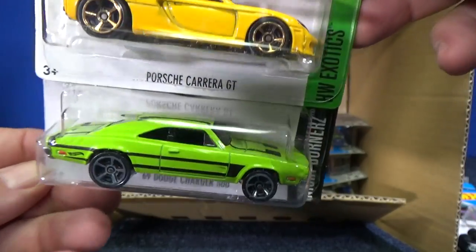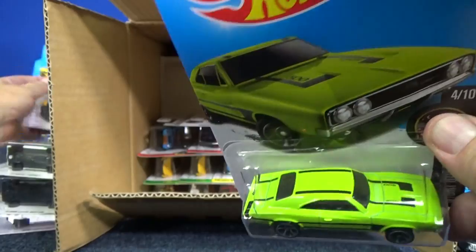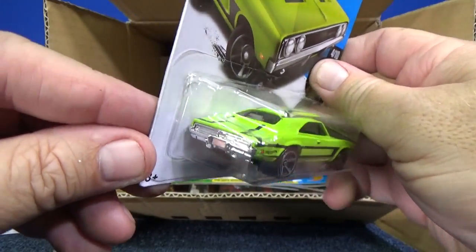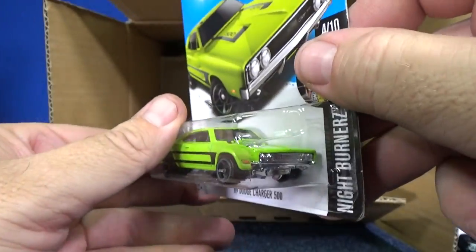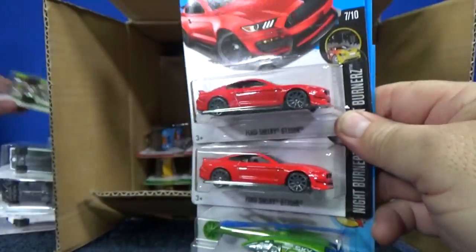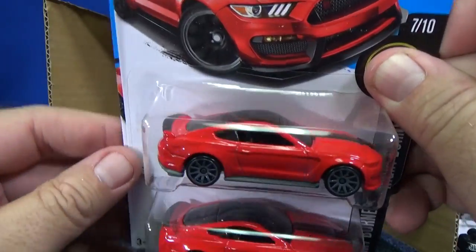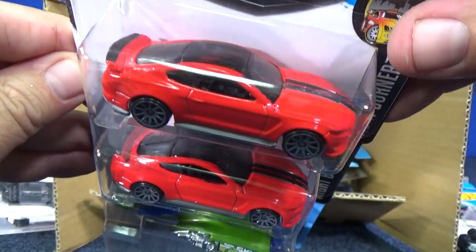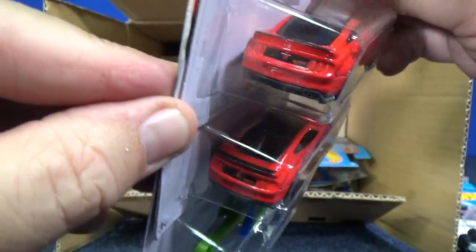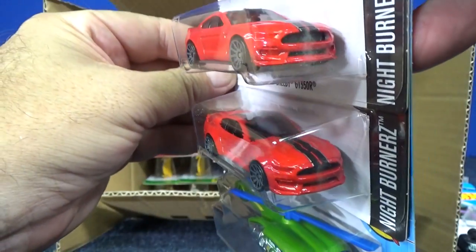69 Dodge Charger 500 — gets some racing stripes as well. No license plate, but you've got your little turn signal side marker. Ford Shelby GT350R. I like this red better than the blue; blue is okay. Can't have everything in red — gotta have a variety of colors.